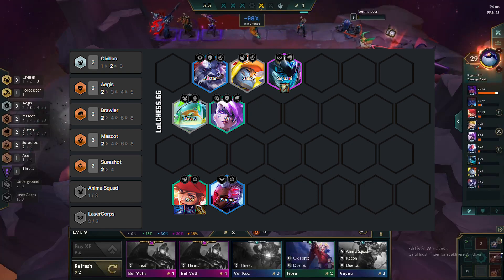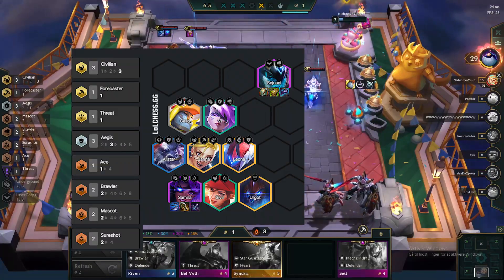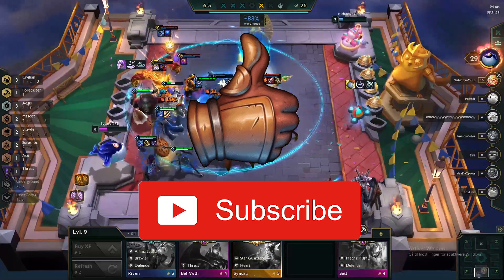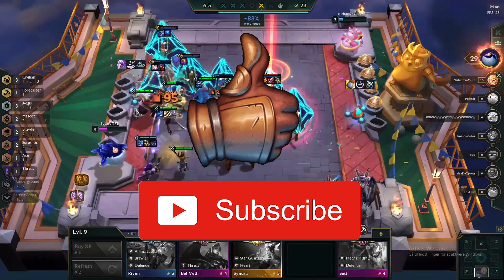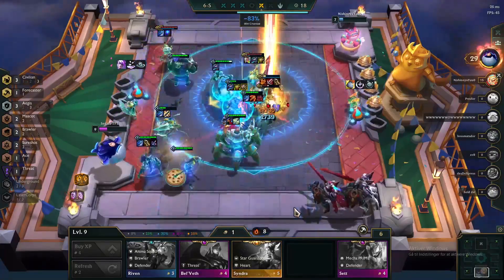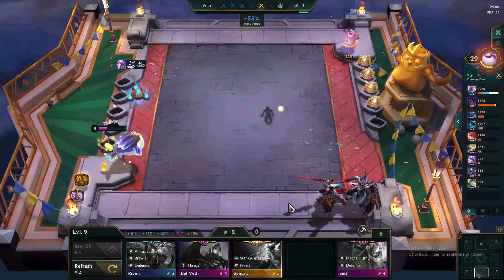When you are stable, go level 8 and start searching for 2-star Samira. And when you are feeling safe to go level 9, do that and add in the 5-cost units. Please make sure to like and subscribe if you want to see more videos like this. I put out new guides every week for TFT — I am a small channel and I really need your help. Every like, subscribe, or comment will help me out a lot. Thanks for watching.